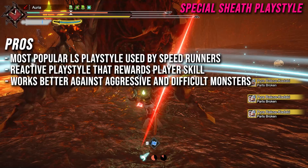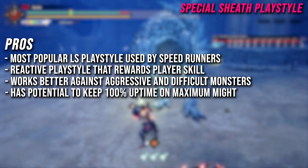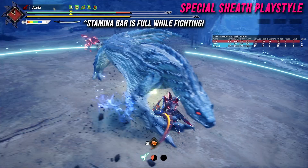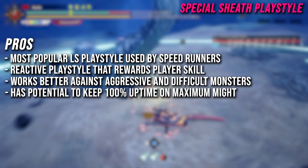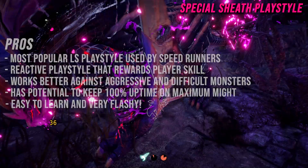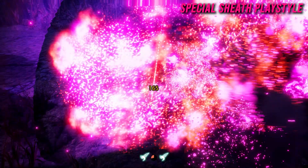I also want to mention that this playstyle has a lot of potential for 100% uptime on Maximum Might — a free 30% affinity if you keep your stamina bar full. Longsword is one of the few weapons that can actually do this by using Foresight Slashes and Dividing Slashes under Harvest Moon to reposition rather than constantly rolling. Last but not least, the Special Sheath playstyle is very easy to learn and very flashy, though difficult to master.